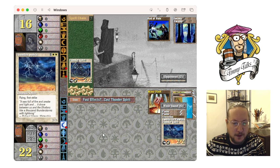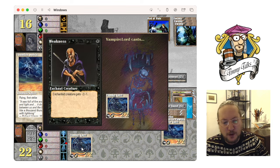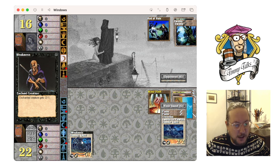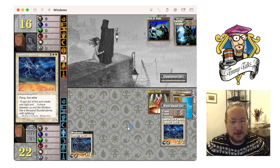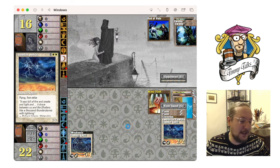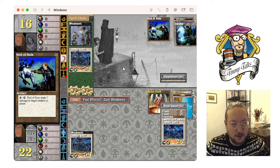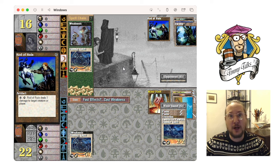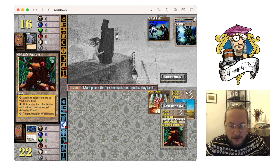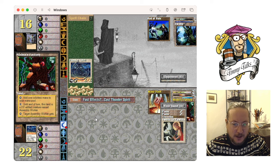Thunder Spirit is going to wait a turn because the Mana Vault is gonna hurt me. Thunder Spirit is a pretty cool card — it's not reprinted. I own four Italian copies. Oh, there's a Weakness — now he can kill it with Rod of Ruin. Rod of Ruin is like Tim on a stick: three and tap, deal one damage to any target. I love this Rod of Ruin and Weakness synergy, it's pretty sweet. Unfortunately the computer doesn't understand that.